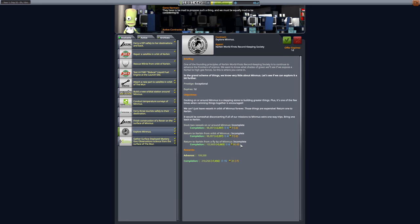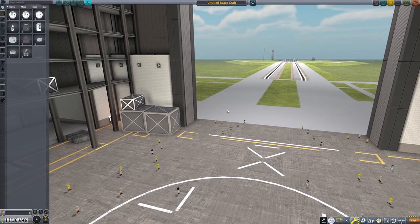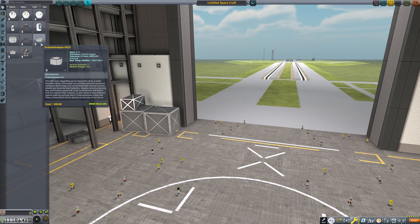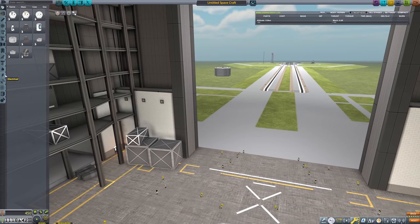Docking two vessels on or around Minmus — okay. I mean, we could definitely do that. I think for now though, what we really want to do is we want to send a science module up to the moon station. So to that end, we will do like the Probodobodyne Octo. We'll give it some photovoltaic panels.